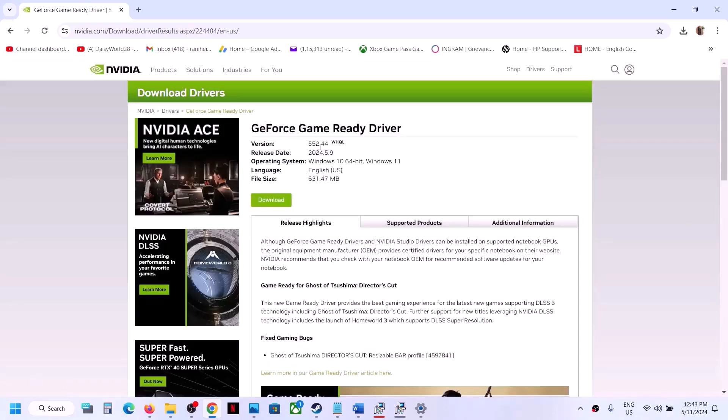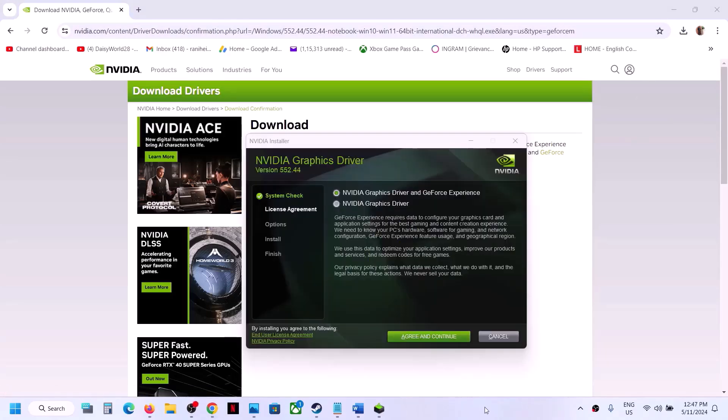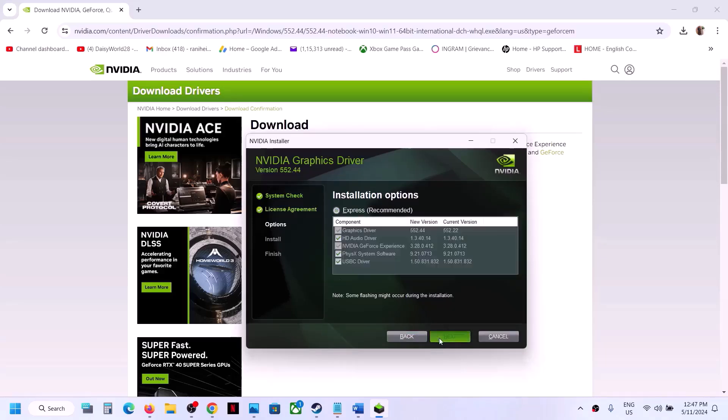The latest driver is 552.44 — click Download, then Download again, and let it complete. Once done, run the exe file, click OK or Yes to allow, click Agree and Continue, select Custom, click Next, and put a check on 'Perform a clean installation.' Click Next and let the installation complete. After the installation, restart your computer and then launch the game.